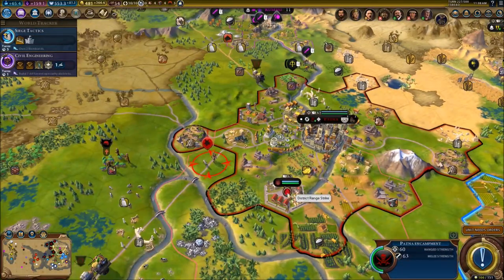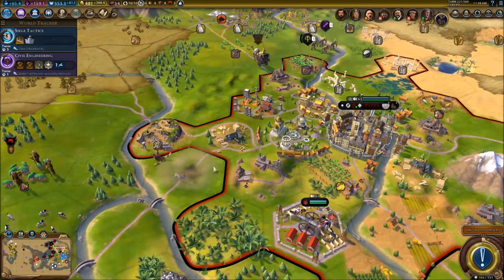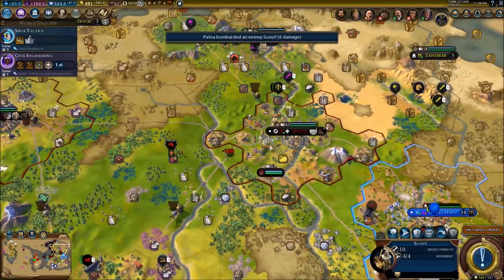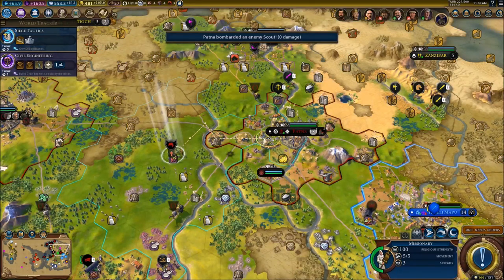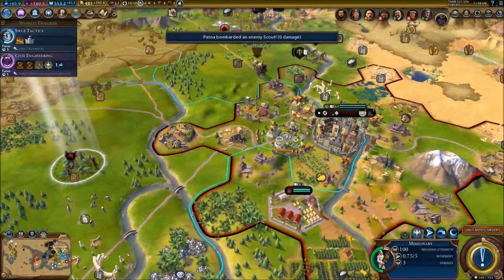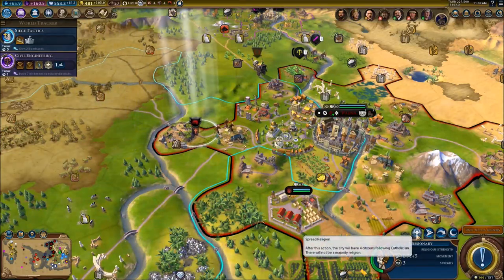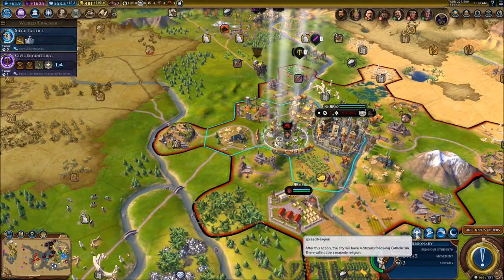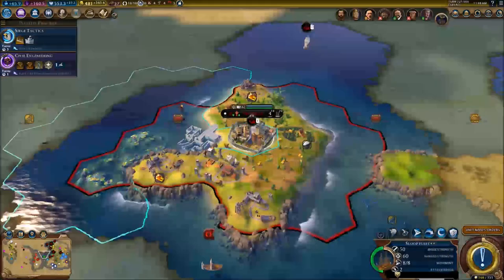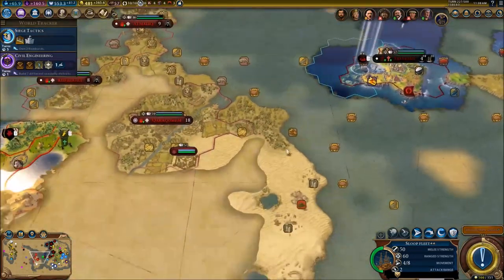We are going to start attacking with our fortresses, attacking these units right here. We do have a unit we can send over there - it's going to be a little bonus hopefully. He's got 3 more spreads in him, so I think we should be alright.